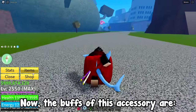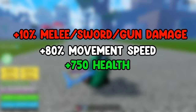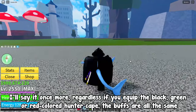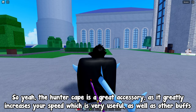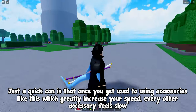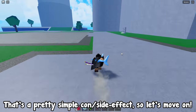The buffs of the Hunter Cape are plus 10% melee/sword/gun damage, plus 80 movement speed, and plus 750 health. Regardless of whether you equip the black, green, or red version, the buffs are all the same, so just pick whichever color you prefer. The Hunter Cape is a great accessory as it greatly increases your speed, which is very useful. One side effect to note: once you get used to accessories that greatly increase your speed, every other accessory will feel slow by comparison.